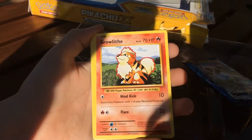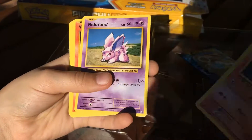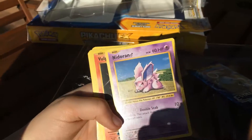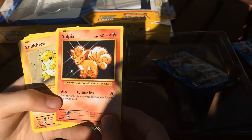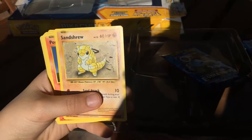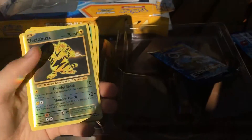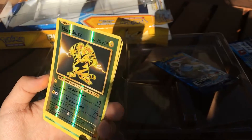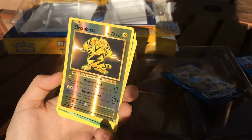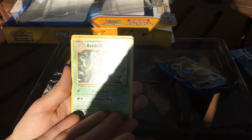First off we have an amazing Growlithe — let me get that out of the shadow. We got a Nidoran, a beautiful Nidoran. We have a Vulpix, so pretty. A Sandshrew. A Ponyta. Here we go — we've got our special card for the box. We got ourselves an Electrobuzz. It hurts my eyes, it's so bright! And then we have our Beedrill, beautiful Beedrill.